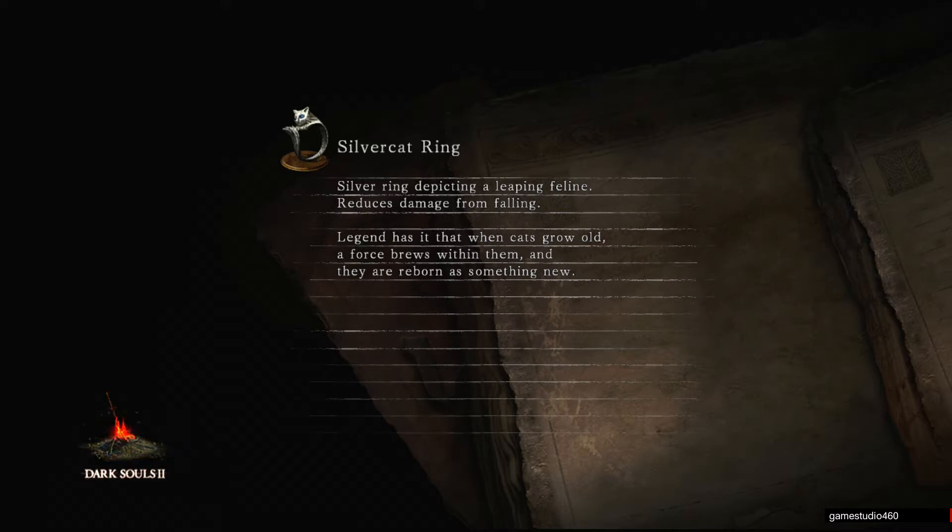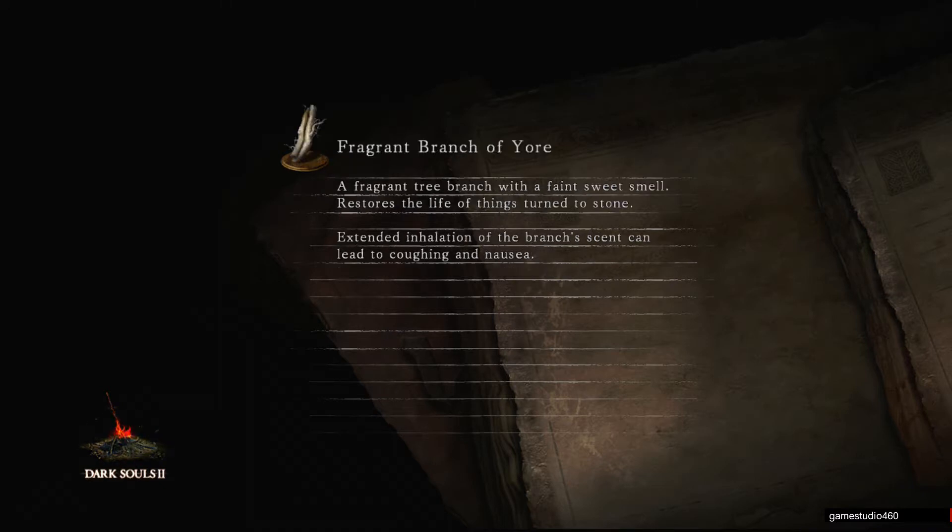I'm going to be doing some achievement guides in this, and those are basically just discovering the covenants. So that's why I'll be doing achievement guides in those, and the other thing I'll probably be doing will be guides — like simple stuff, like how to find the white soapstone sign, which I'm going to show you right now.